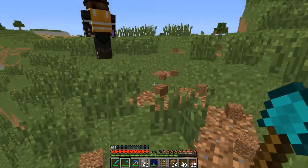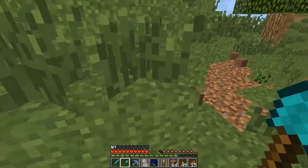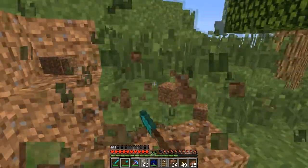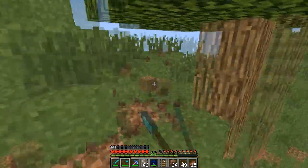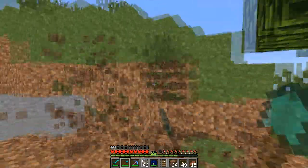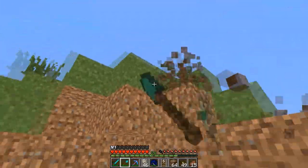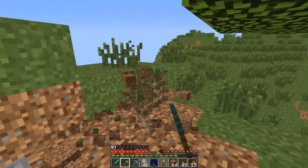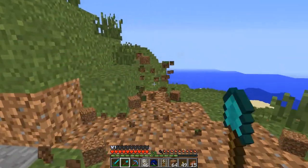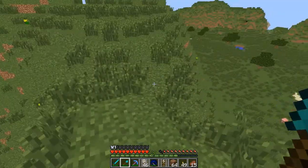Instead of going straight down from this point, we'll bend the track around and sweep it around the side of this hill. We'll put it away a little bit - we'll move that tree a little bit later. I have a funny feeling I'm going the wrong way about this, but tell me off later. I'm hoping I've got it right.